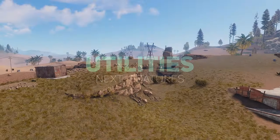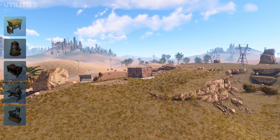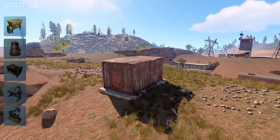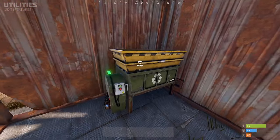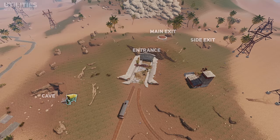For utilities, the military tunnel provides a recycler within the small shed on the outskirts of the monument and does not currently feature any other utilities. An overview of all the utilities can be seen here.